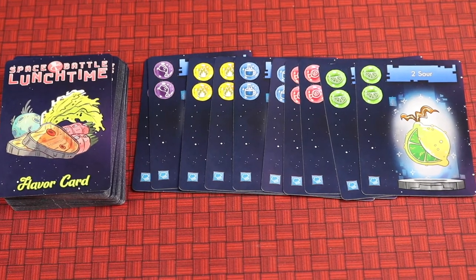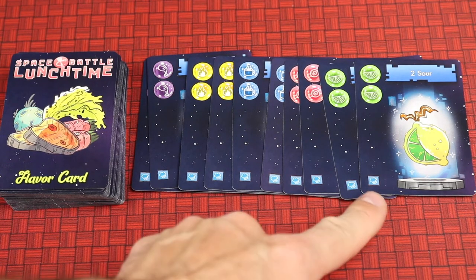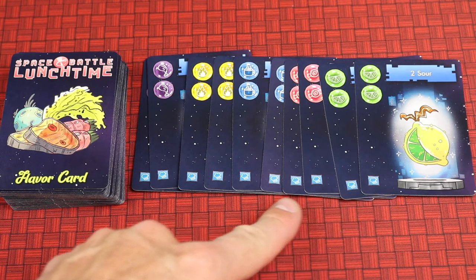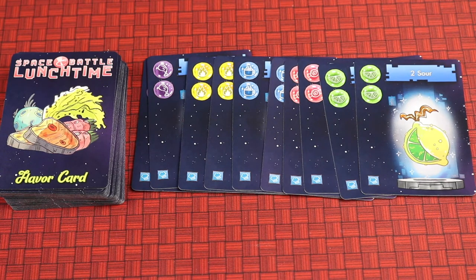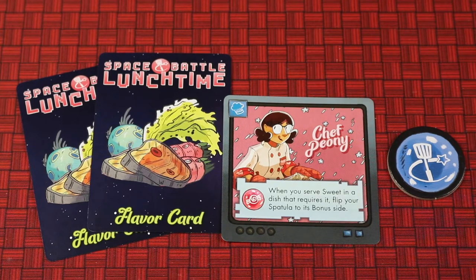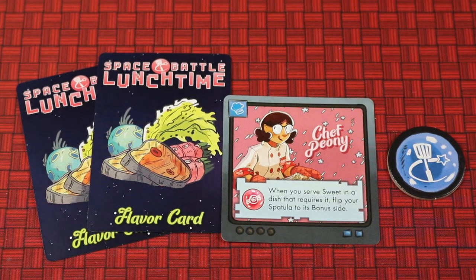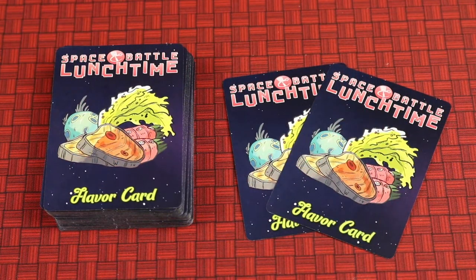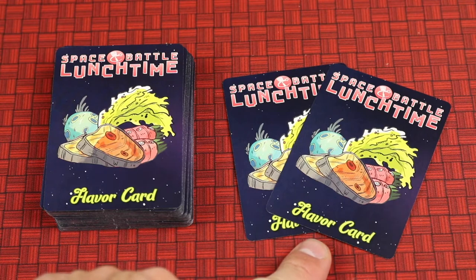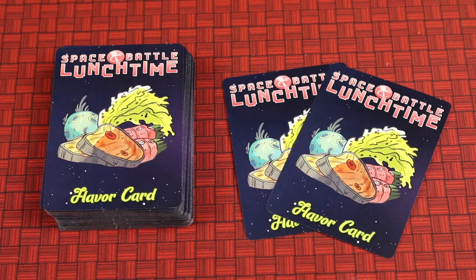Next, find the flavor card deck. In this deck you'll find five cards that have the chef blue icon on the bottom left. Take these out, shuffle them, and deal two of those cards to each player. These cards are secret — players can look at them but shouldn't show opponents. If you're playing with fewer than five players, shuffle any leftover chef-icon cards back into the main flavor card deck.